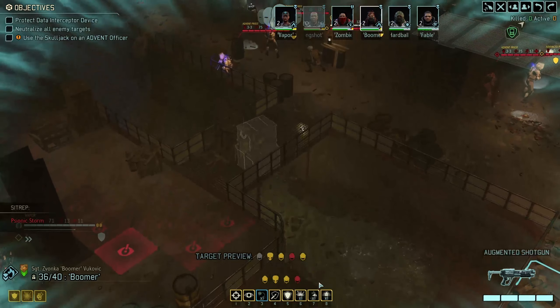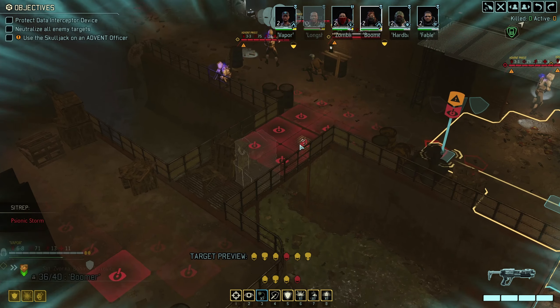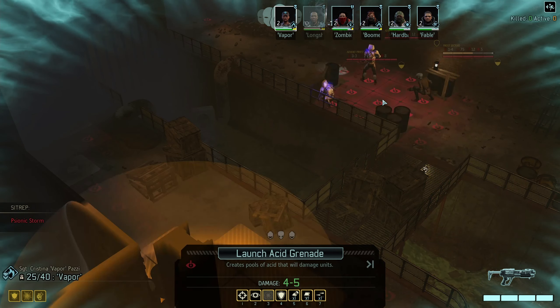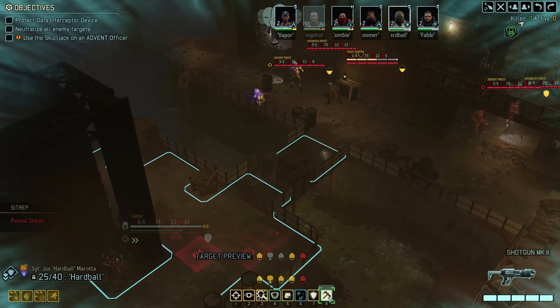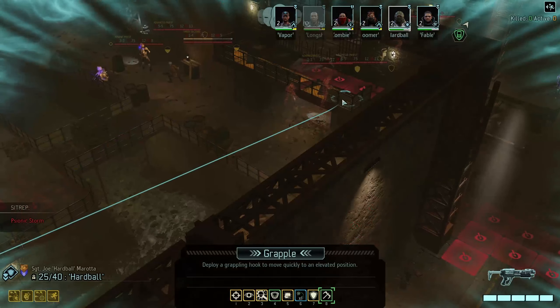We've got one frost sectoid here, double frost sectoids there, and a frost legion necromancer over here. I'm thinking I want to keep the incendiary grenade for the double frosties or for the big frosties. Let's go with the acid grenade radius. Where can we grapple? No point over here — we can grapple here but that's kind of a recipe for disaster.